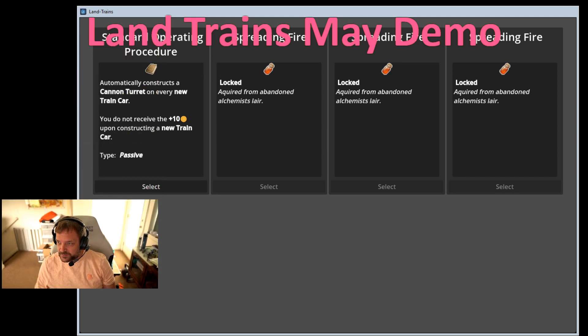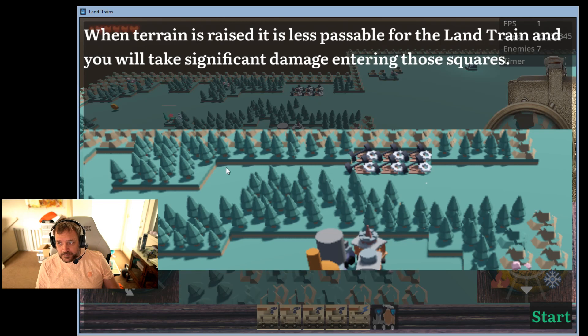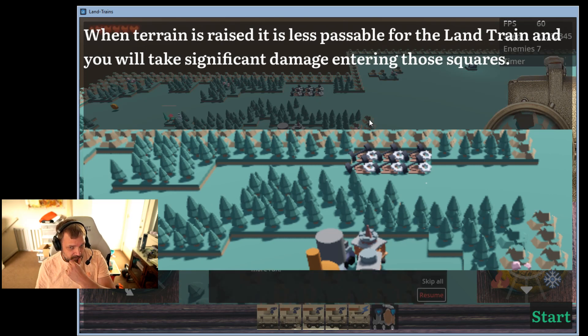The first thing that's new is this screen. Most of these are just setups, but effectively this is your starting power selection. Right now you're locked into this one, which automatically upgrades every wagon with a cannon turret, but you don't get extra coins. There's a series of relatively helpful notes about the game.